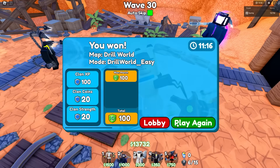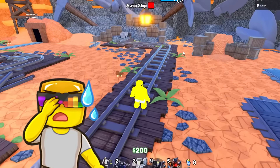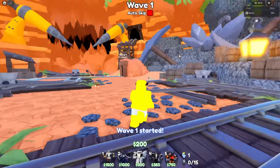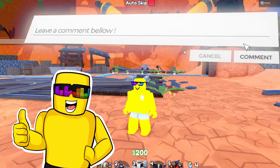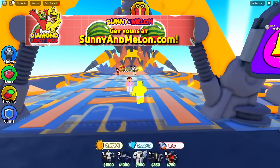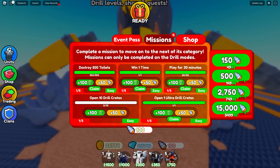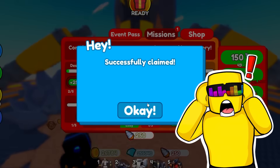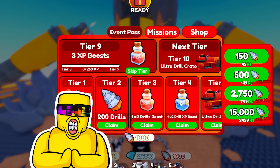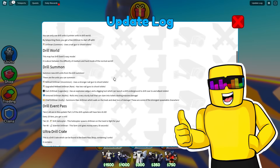Let's hit play again — does it let me choose the game mode, or do I have to unlock them? I never voted on the difficulty. I wonder if it progresses — now that I beat it on easy, is it gonna be harder this time around? Goats, comment down below how Drill World works. I'm heading back to the lobby to check it out. Easy drill mode — how do I upgrade that? Maybe it's over here at the drill event pass? Are any of these upgrades on the difficulty? Nah, just luck boosters, crates, and XP. How the heck do I unlock the next difficulty? It says here there's only one difficulty right now — I guess new difficulties are gonna come out soon and get harder and harder.